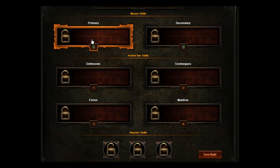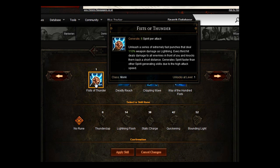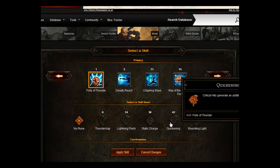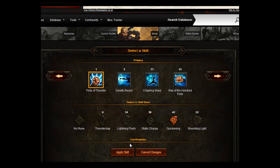I'll load on the skills and you'll see what I mean. For primary we're going to do Fists of Thunder — unleash a series of extremely fast punches that do 110% weapon damage as lightning. Every third hit deals damage to all enemies in front of you and knocks them back. It generates spirit faster than any other spirit-generating skill. You want to have the Quickening rune: critical hits generate an additional 15 spirit. Unlocks at level 42; before that you can use Lightning Flash, which increases your chance to dodge by 16% for 2 seconds.